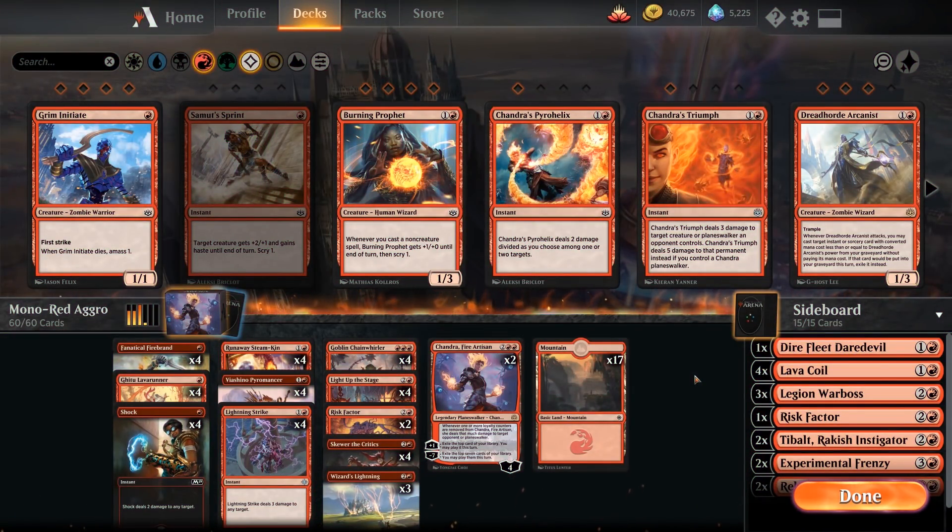Hello and welcome to another Magic Arena Deck Tech video. This time we are looking at Mono Red Aggro. Since War of the Spark has just released and new sets tend to be full of new cards, people like to try new stuff out, and we are taking advantage of that by playing a very streamlined, aggressive deck that should win lots of games.